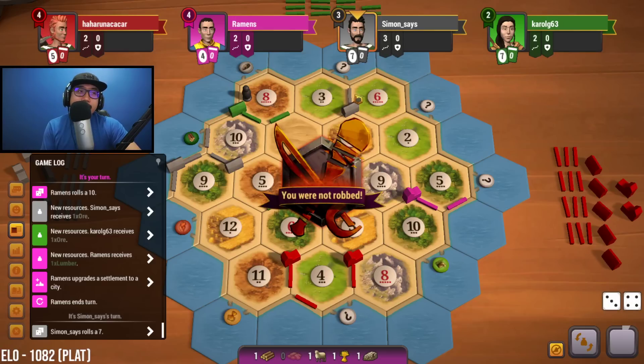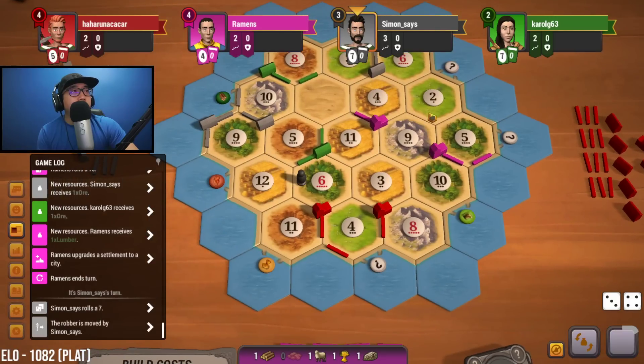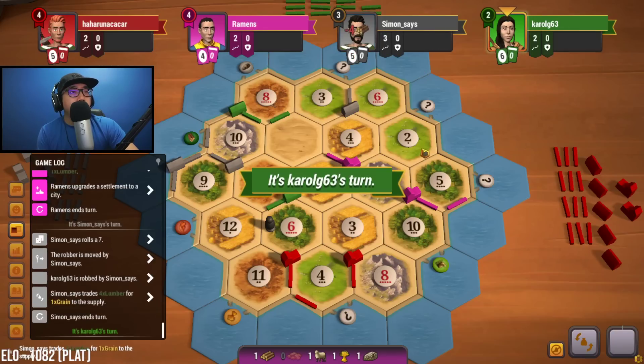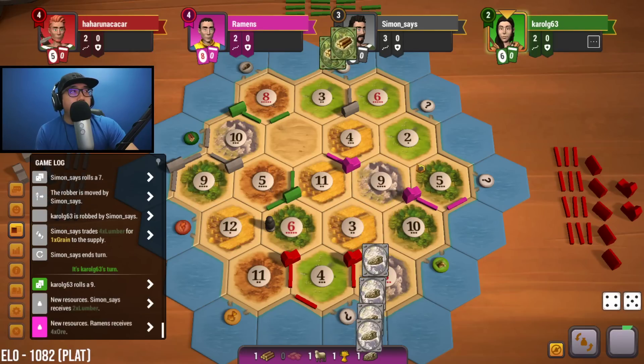Seven was rolled — not before my turn, luckily. Things are going well for us currently. We'll see how things pan out once people start having more production. I'm really surprised gray didn't attempt to rob me there.